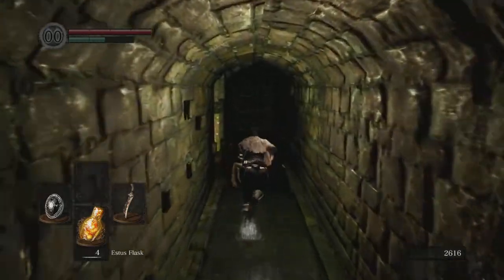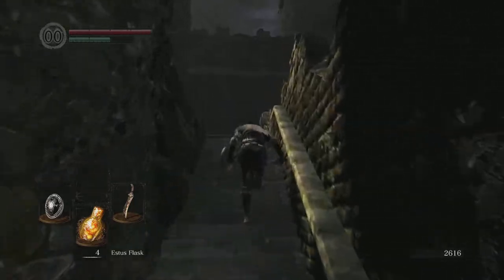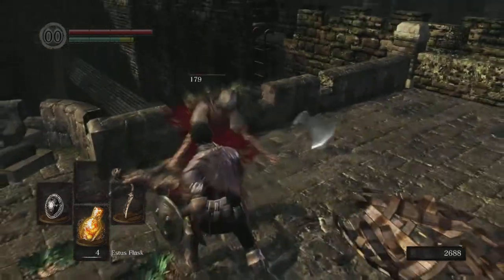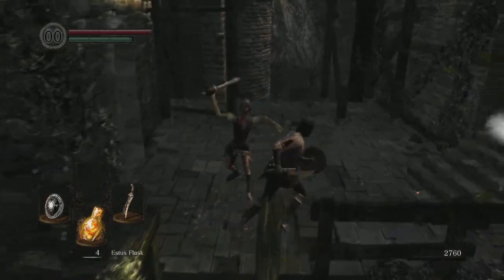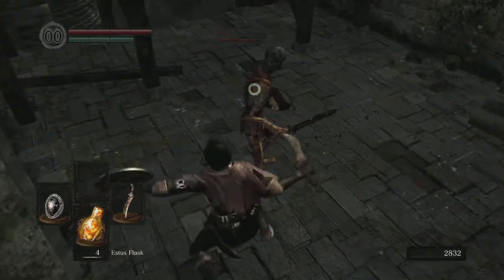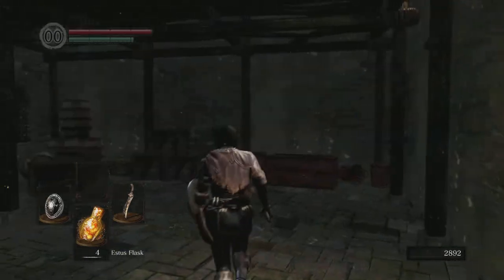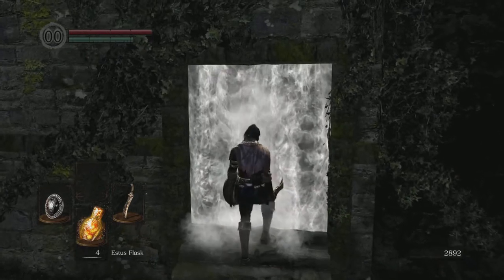Even simple weapons you can buy from a merchant early on — like the reinforced club or the hand axe — don't seem like they would be that great, but they're honestly not bad at all. Another thing to keep in mind when you get a critical attack, whether it's a backstab or a riposte — during that animation it's nothing but iframes. You are invulnerable for the duration of that animation. So if you're being ganged up on, you can totally negate damage from other enemies.